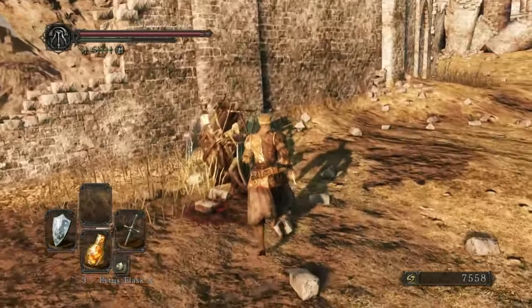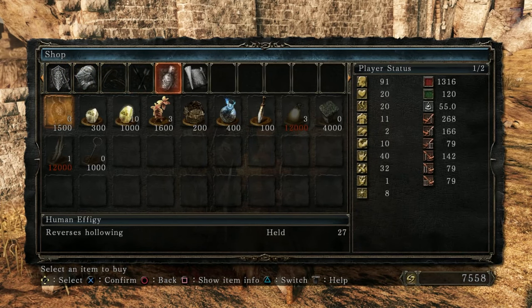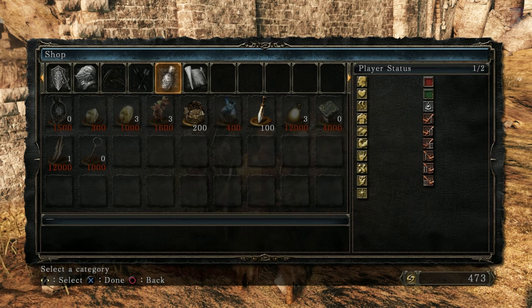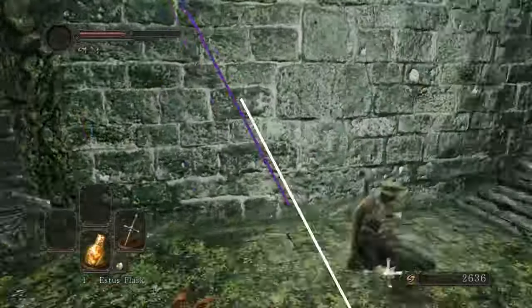What this also triggers is that once you beat the first boss — the Last Giant — the old lady will teleport from here to Majula, and then she will have infinite life gems in her inventory. Now that we are farming souls better than the Legacy of Cain, you will always have cash to buy more life gems, which means it's basically infinite healing. Congrats, you now have the strongest possible start ever.